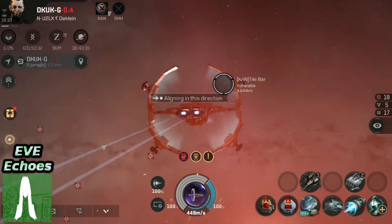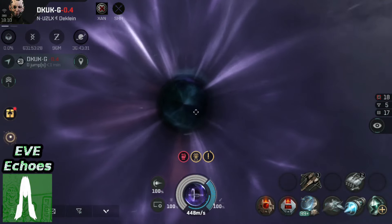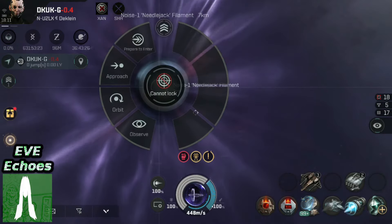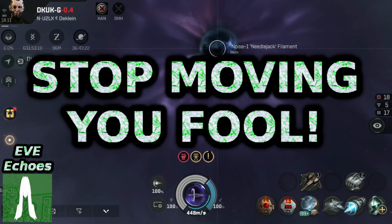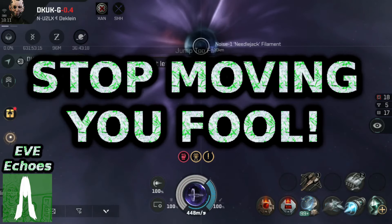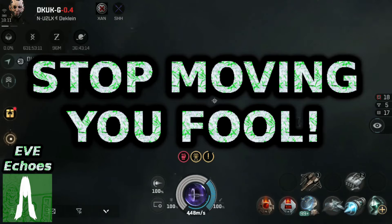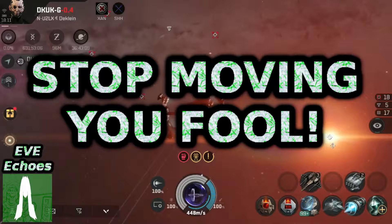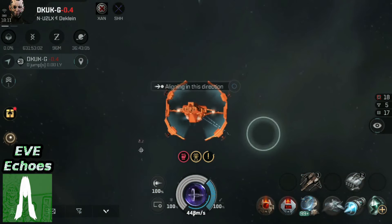We have constructed the Spatial Rift — it looks like a typical wormhole. Now what's going to happen? Do I have to tap on it, or does it just suck me in? We're about to find out. It did say something about 10 kilometres, so I should probably keep in range of it. I may have just flown out of range — did my engines carry me away? That would be awkward. Let's turn around.